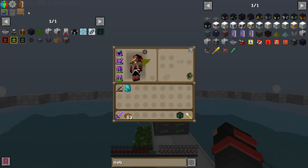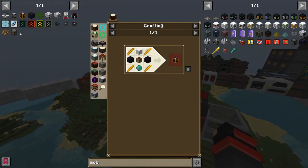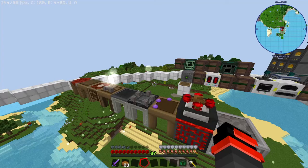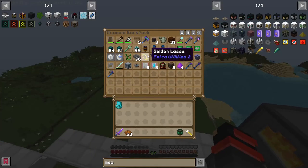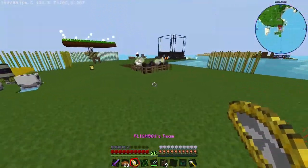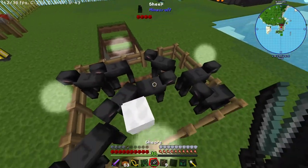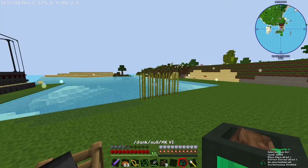I'll be using these instead of this iron pick — bye, pick. I do need a whole bunch of ender chests and ender tanks, but I'm going to need white wool. So let's just get that out of the way and go find some sheep using this golden lasso. Alright, I have eight sheep enclosed in this area, and that should give us all the wool that we need.